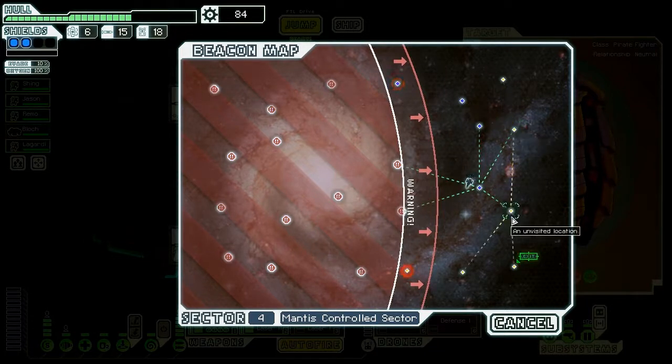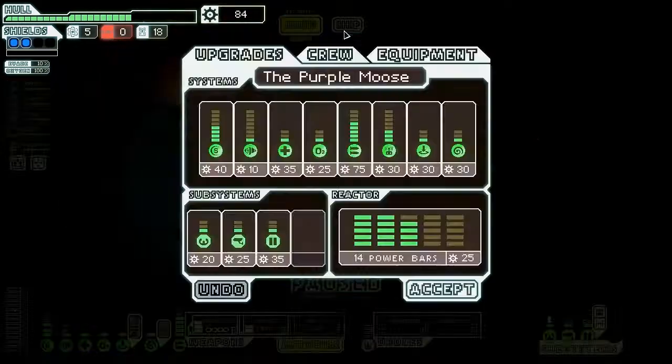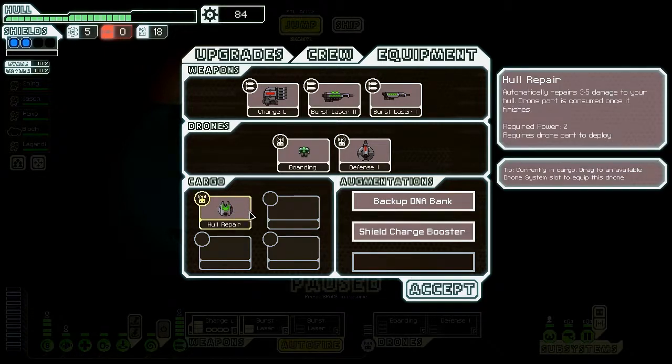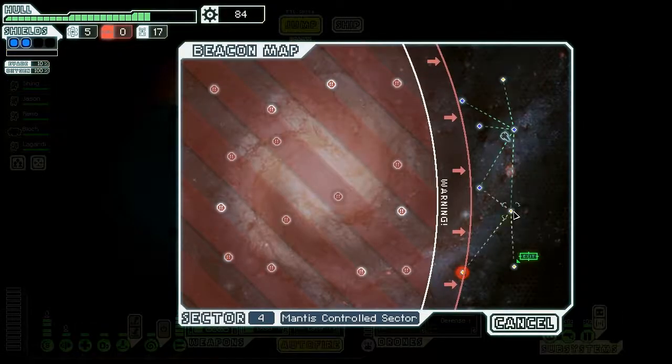Let's go ahead — I'm going to jump up here and then go to the exit. I think we have three more jumps. I'm going to risk it — probably not the best idea, but we'll see what happens. Hopefully there's nothing — okay there is something here. I'm going to go ahead and give him the missiles. We got a shield charge booster — I mean, that's okay. Let's go ahead and use our hull repair drone and see how much help we get from here. The minimum — but hey, you can't expect to always get like five or something.